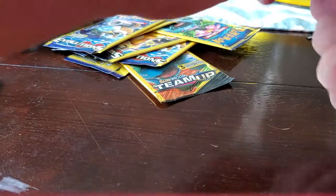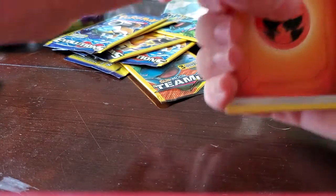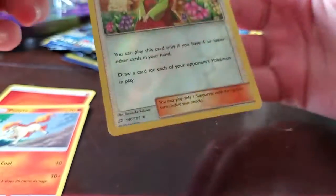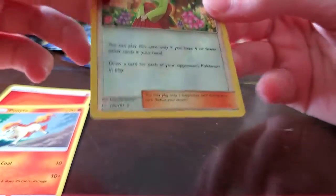This is Team-Up. Last time it didn't have anything good until the Evolutions, so let's hope that's the case this time — though it may not be. We got a Fire Energy, Ponyta, and a Reverse Holo Erica's Hospitality. That is a Rare.